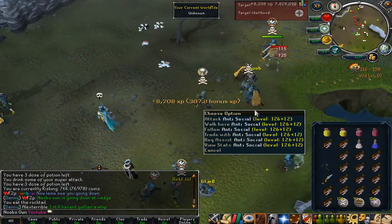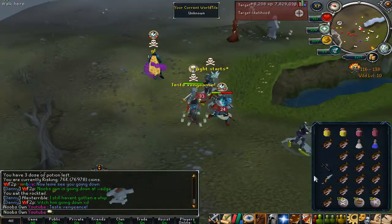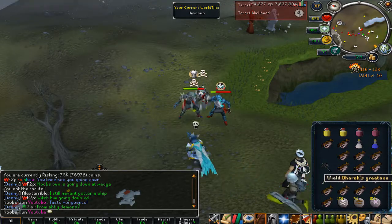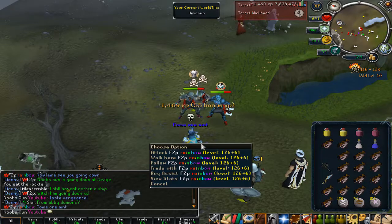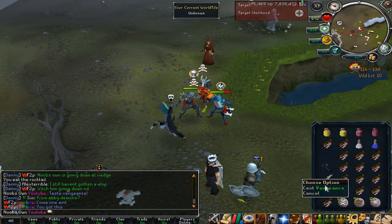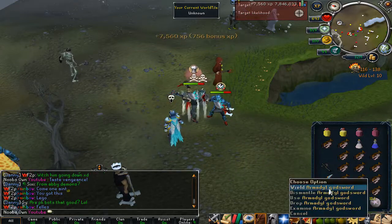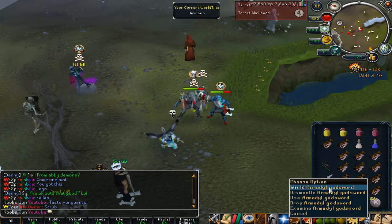Alright, here we go. Time to wreck this anti-social guy who is in full rune — looks like a really big noob, so he will probably be pretty easy. I switched out the claws for the AGS, so hopefully we can get a big AGS spec. Using the Wrath Prayer. I got a few viewers — Jorn and F2P — watching me. They want to see me die to a bot, but I'm not going to. Unless they have an insane special attack, which I doubt, I will not die. Hopefully I can do a big whip hit and then go for a huge AGS spec.